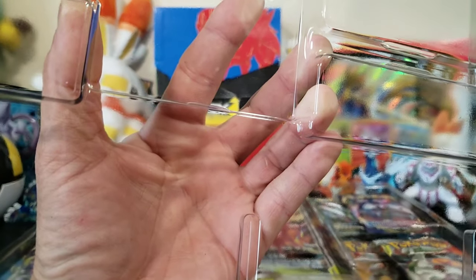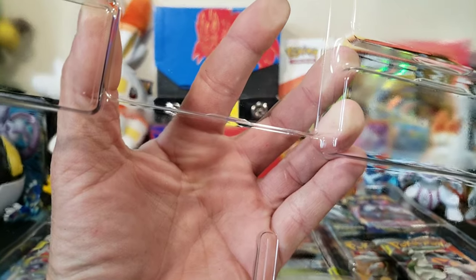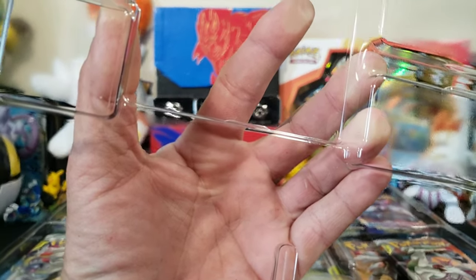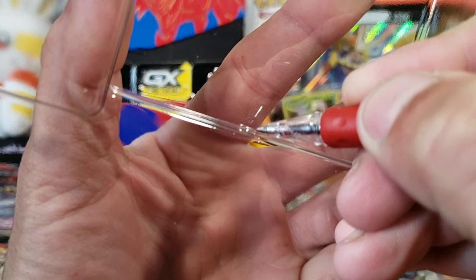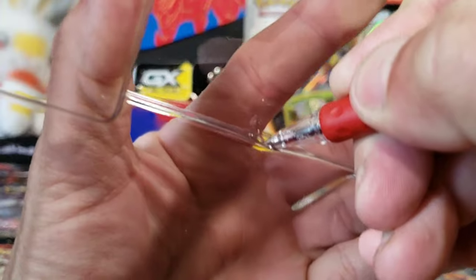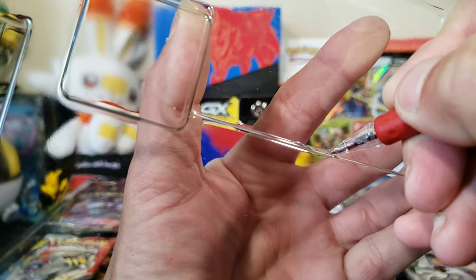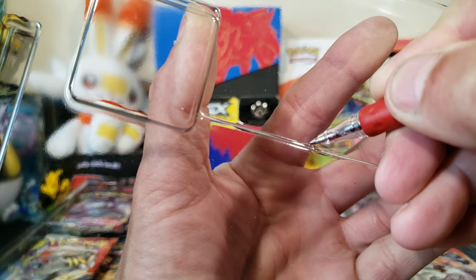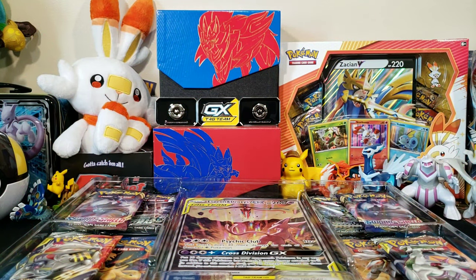Before I show you the promos, I'm going to show you an easy way to get these out without damaging them, but you have to be very, very careful. You will need a ballpoint pen, and if you get right here on the edge on the tab, you can push it down just like this and work your way down. It ends up folding it inside so it will not harm your card, and then you can just pull it right over and it will fall right out.